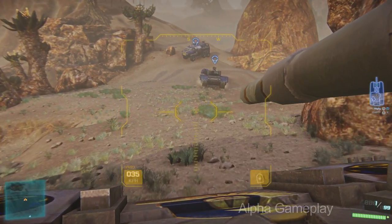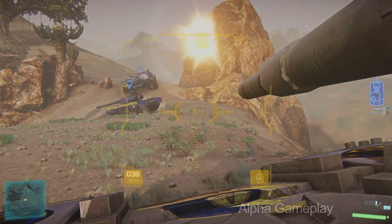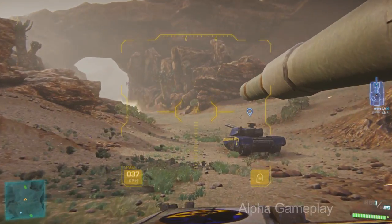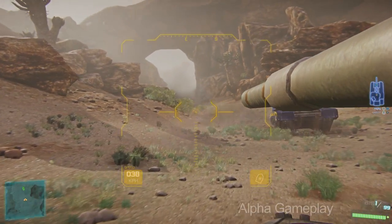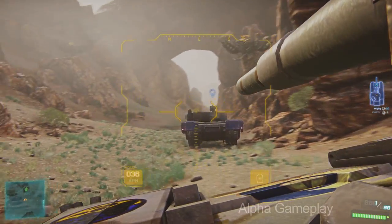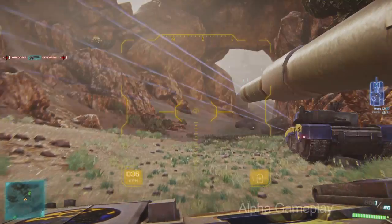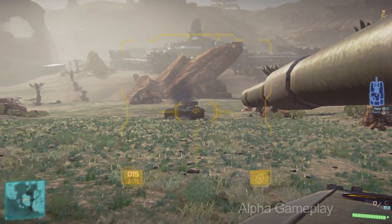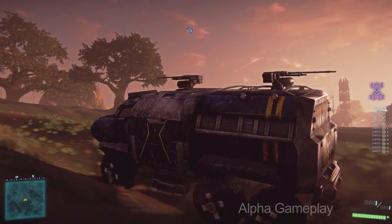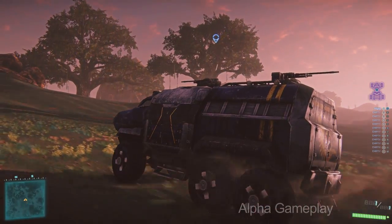Now we've switched over to ground vehicles and I've gotten myself a Vanguard tank. Similar to the Reaver, I can customize this in a variety of different ways, making it a really strong anti-tank tank, or a really strong anti-infantry tank, or even a really good anti-aircraft vehicle. Each empire has their own unique battle tank with its own cool customizations. But Planetside 2's ground vehicle gameplay isn't limited to just tanks. We have support and transport craft such as the Sunderer, which allows an entire squad of my teammates to get from one location to another.